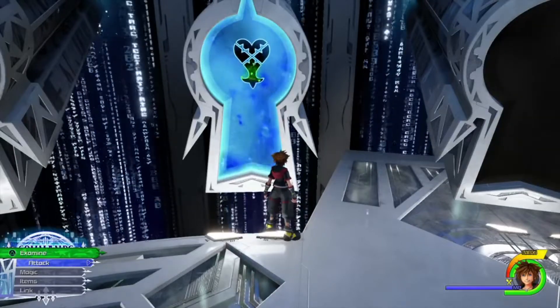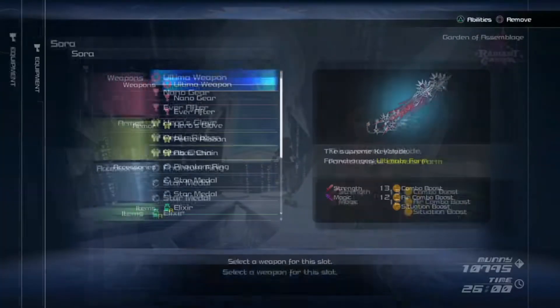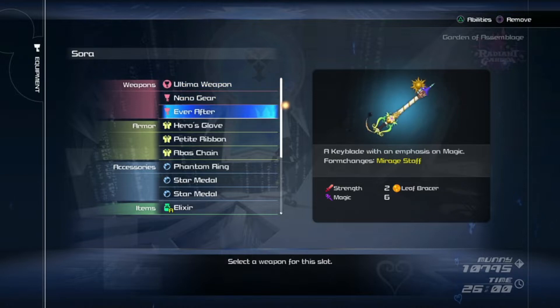Hey everyone, so this is going to be a guide for the Data Ansem fight. Let me go over my equipment. The Keyblade doesn't really matter for him, you can just use whatever you want.